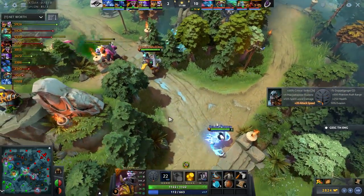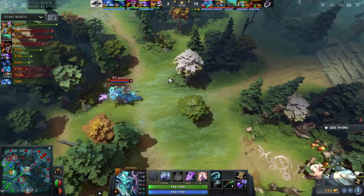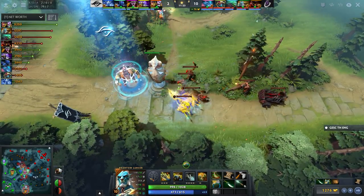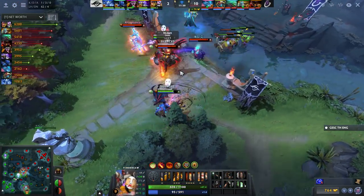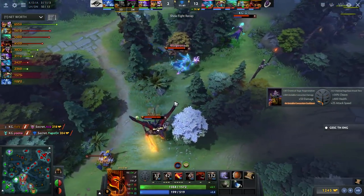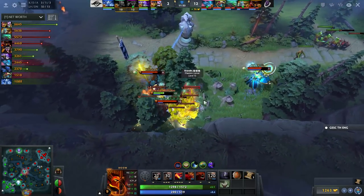Ten minutes in, mid one has 2.8K gold with a Power Treads, a Bottle, and casual Chain Mail. Top lane — Dark pushing the creep waves into the tower at 1.6K HP. They're using their heroes so well — PL plays by himself in the bottom lane while the rest of the team keeps playing around mid. They want this T1 tower. Another Fortune's End comes in, team up with a Speed Burst — all of Secret's spells firing trying to survive. Keen Gaming's diving in at mid tier one, they don't even need Exorcism. Mid one gets surrounded with no TP!